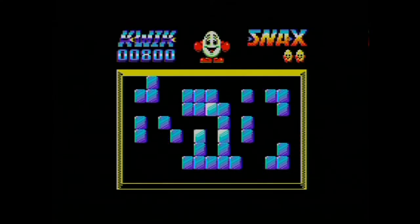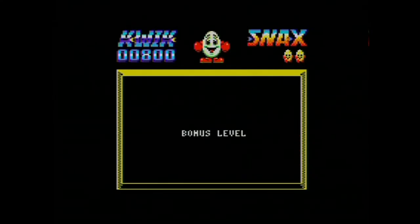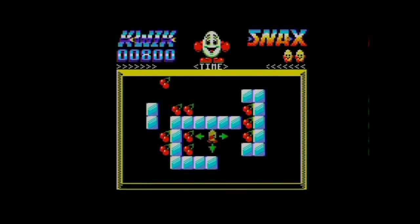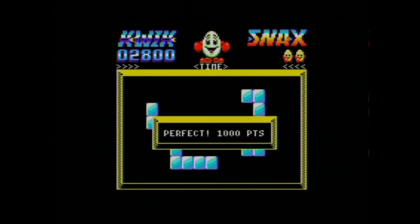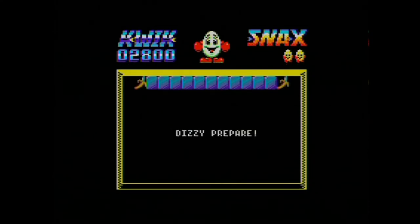There we go, that's the first level done. Now if you do it successfully you've got a bonus level. This is an interesting concept because as soon as you press a direction Dizzy won't stop moving and you can't change it. So if I press a direction it won't stop until it hits that platform. It can catch you out because if you do it accidentally where there's no platform to hit, it will keep going forever and you won't collect all the cherries.